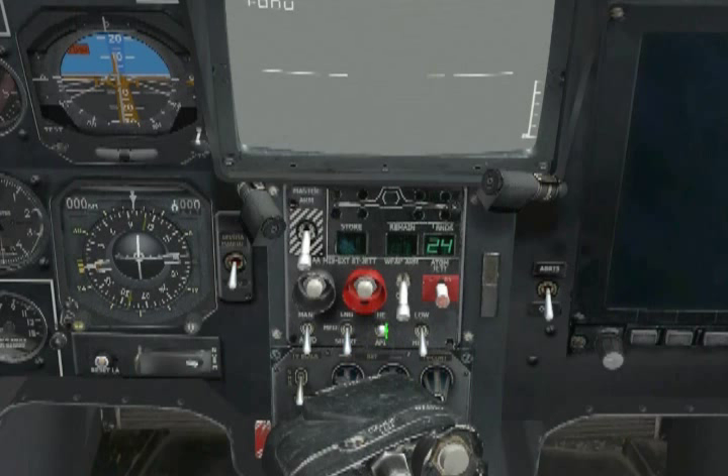One switch over, we find the round type. The 2A42 30mm cannon in the KA-50 fires either HE, or High Explosive rounds, or API, which stands for Armor Piercing Incendiary. HE will do for now. Our last switch on this panel controls the rate of fire of the 2A42 30mm cannon, with two settings: low, which means 300 rounds per minute, or high, delivering 600 rounds per minute. We'll leave ours in high.